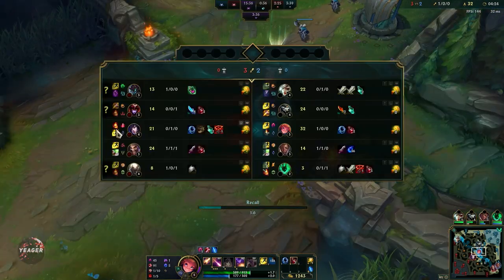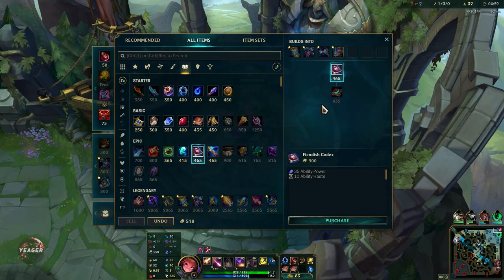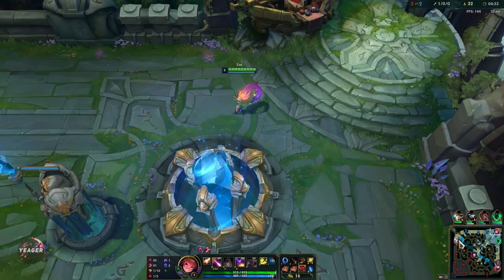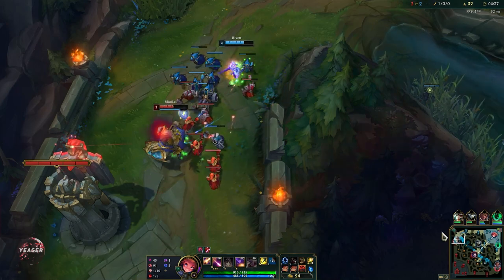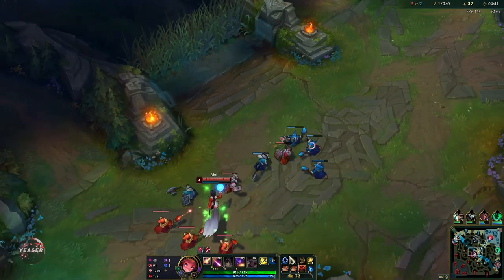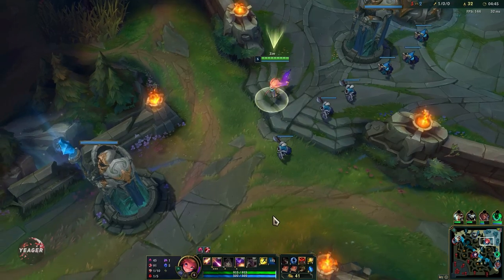The ideal first item purchase is Lost Chapter because it gives some mana regen for the laning phase, but we just have to do with the Amp Tome for now. We also have a control ward so it makes us a bit safer in the laning phase, because this champion is really really immobile without her W. Vision is really really important.